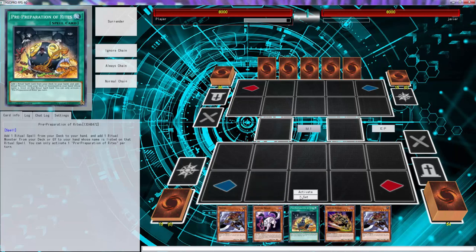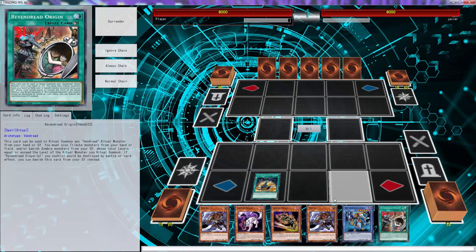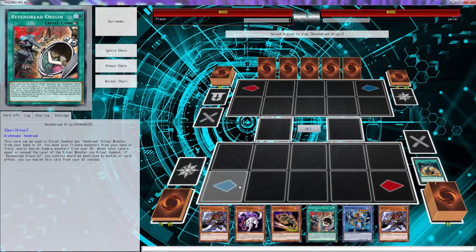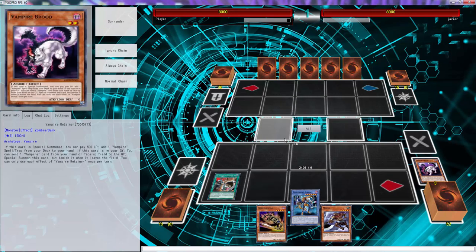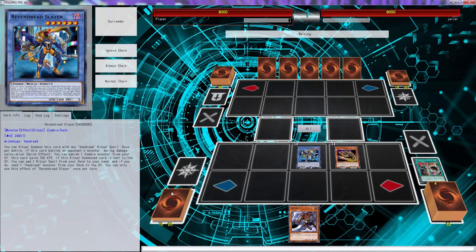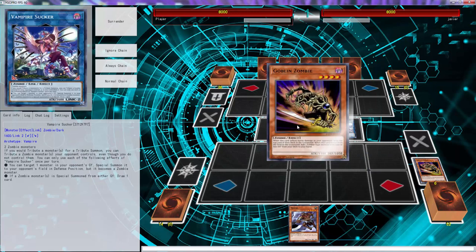Alright folks, so we're going in with the deck. As you can see, we have opened up probably one of the best opening hands you can open up with. This is going to pretty much guarantee the combo. If you open up any of the other pieces you're actually going to be able to do that. We need to send Brood to the graveyard, then we're going to bring out the Slayer, then normal summon Goblin Zombie. At this point you don't really need to go Curious.